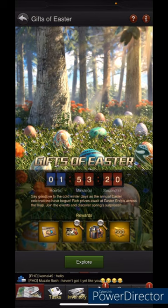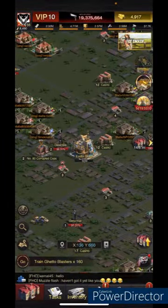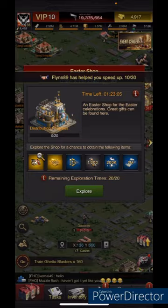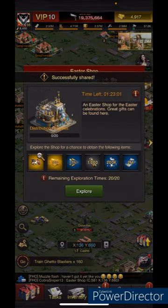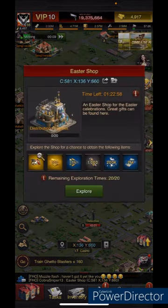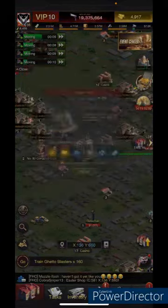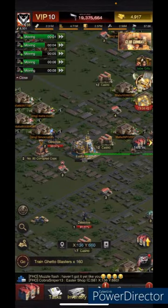Every two hours it spawns these markets. When you click Explore, it will locate the nearest one — mine is 14.8 miles away, so that's pretty close. You can see it says zero out of 20. I'm going to share this with my faction so they can explore it too. You get rewards when you explore, and you can explore up to 20 times a day.